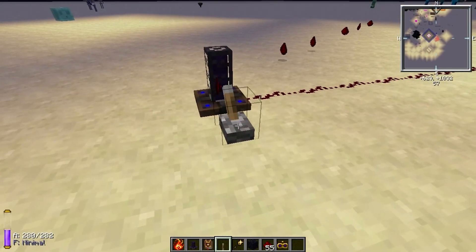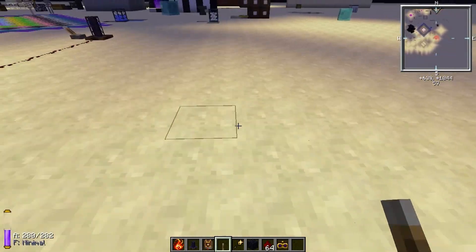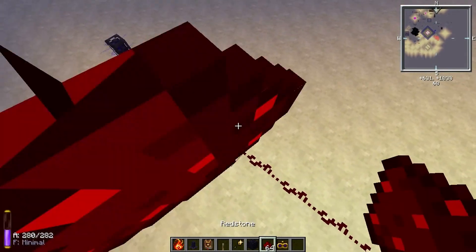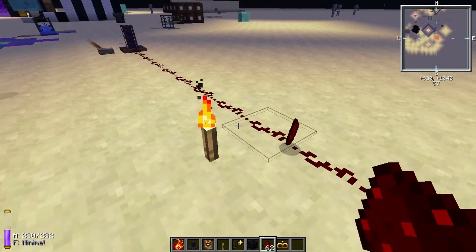As you can see, it can suck in items from a much further distance than when I had the redstone signal on low. You should also note that the lightning effect gets bigger the higher signal strength it gets.